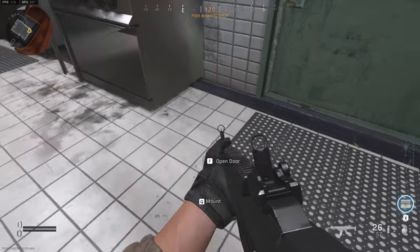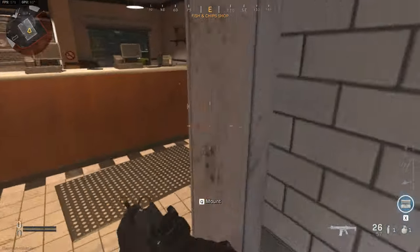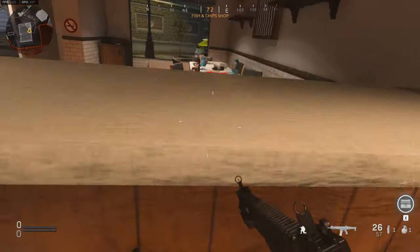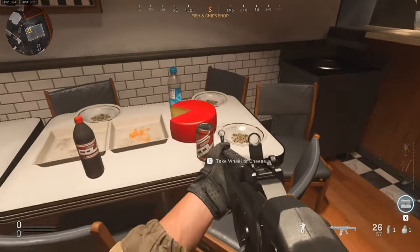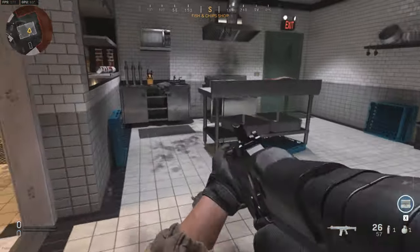Now you're gonna grab that block of cheese, and then you need to find the round part — the part that it equals to. Luckily right here on the table we're gonna grab that. There's also a spot in the same building where it spawns, right up here on top of this counter.